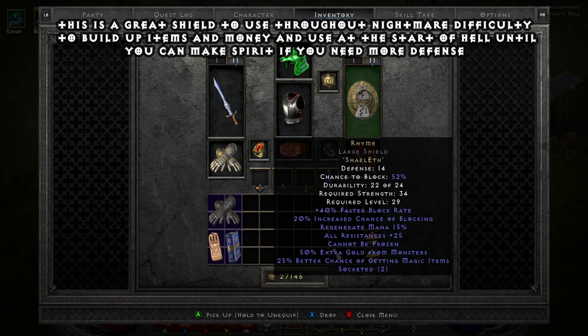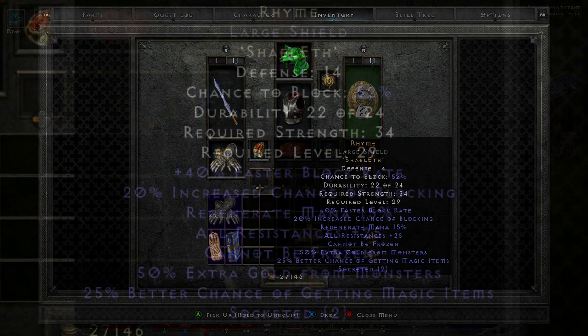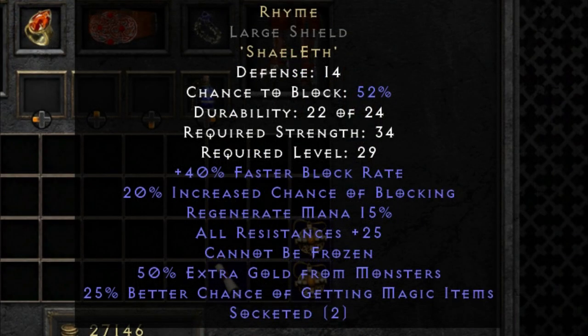It's a Shael and an Eth — not that hard to get hold of. If you're farming the Countess, you can quite easily get these on nightmare, and you could be using this through quite a bit of hell as well. It's probably not as good as a lot of other ones that you can get because of its defense, but some of the actual stats on it can really help you out.